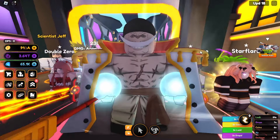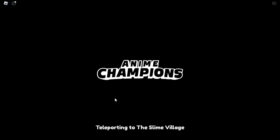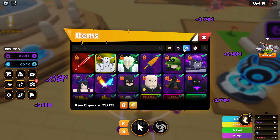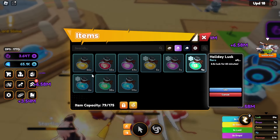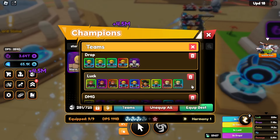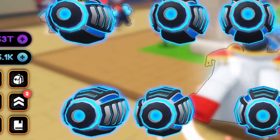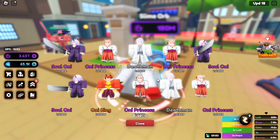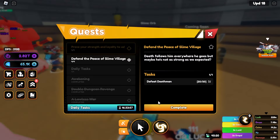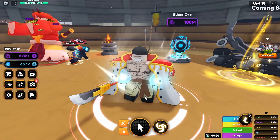Now we have five of these storm dragons. To ascend it to level three we need two more, so let's get hatching. Let me pop my 2.5x luck boost — there we go — and pop my luck team on. With that we're getting 228 times luck, lucky level four on the egg. Hopefully this is really fast — and there we go, we just got one!